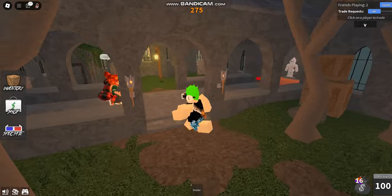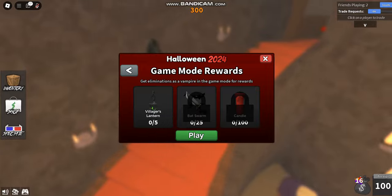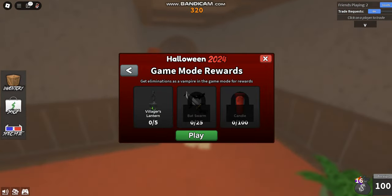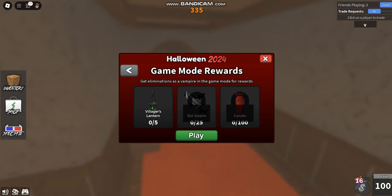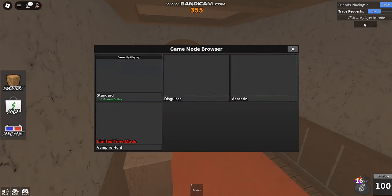Moving on to the game mode — when you play, you get eliminations as a vampire, and then you can earn rewards: a Villager's Advancement for 5 eliminations, a Bat Swarm effect for 25 eliminations, and a candle for 100 eliminations. I'm going to go play that right now.